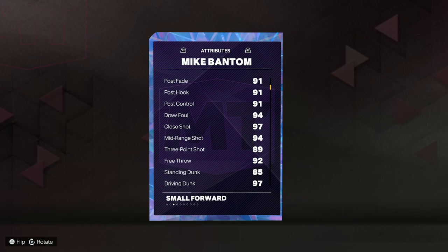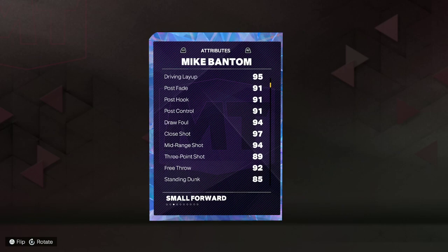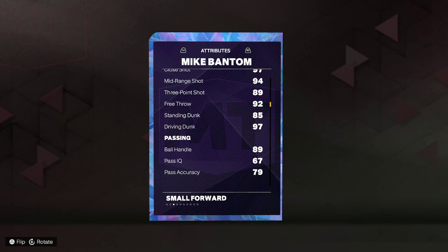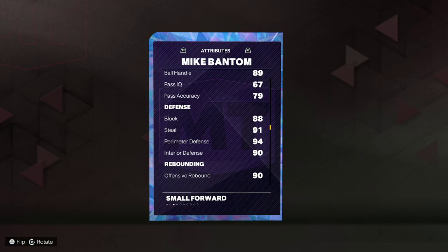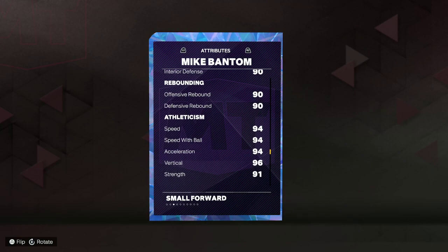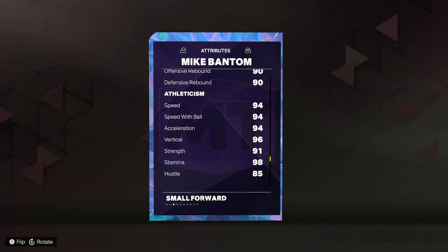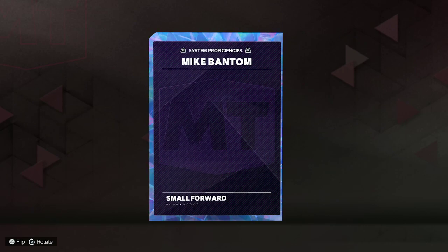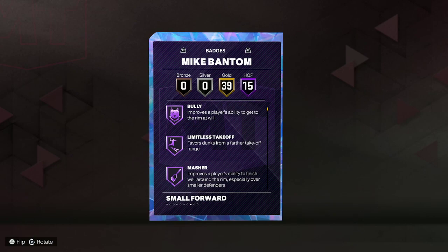He's got an 89 three-ball and 94 mid-range, so you could put a three-ball shoe on him if you really want — I might do that, we'll see how he plays. Driving dunk 97, ball handle 89 — could use the ball handle shoe as well. 91 steal, 88 block, 94 perimeter D, 90 interior, 90 rebounds, 94 speed, 94 speed with ball, 94 acceleration. Let's check out the badges.